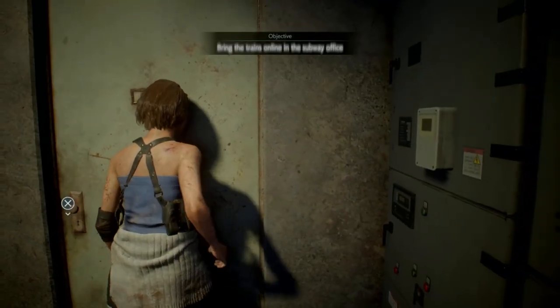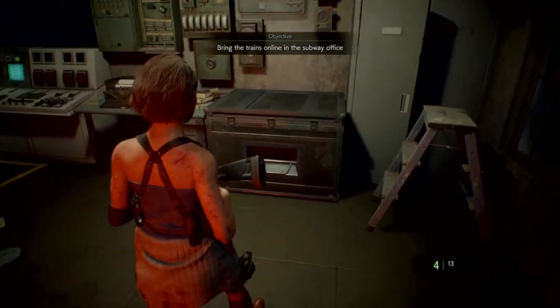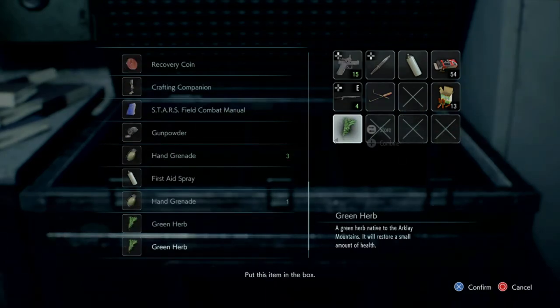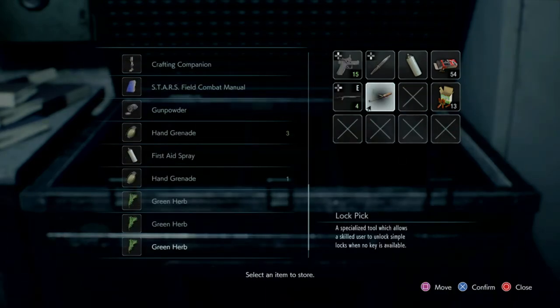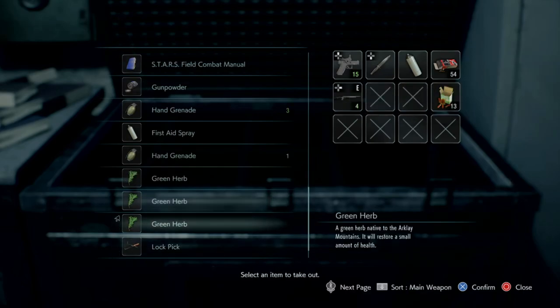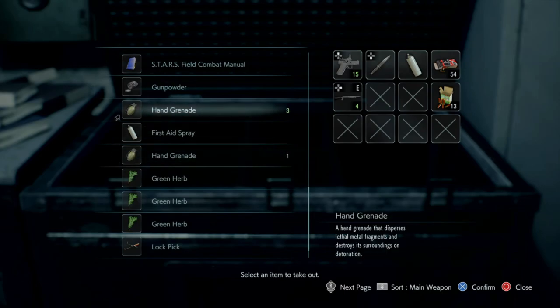Not your partner. Before we face Nemesis, I'm gonna do a little quick item management. I don't think we're gonna need lockpicks at this point, so we're gonna put that away. And I'm gonna get some grenades and probably an extra healing item just in case.